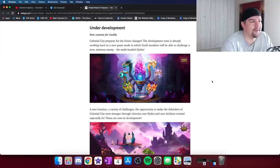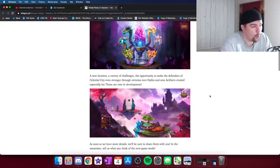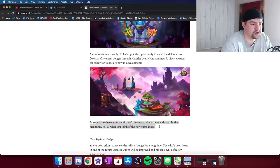Under development: Celestial City is getting future changes. Basically, the artifact system for titans isn't going to be the same artifact system as for Facebook and web — we don't know for certain. This image looks similar to the titan artifacts and totems layout on Facebook and web, but it's much different thematically — it's a lot darker, there's a castle, no totem summoning thing. There are some similar objects floating around. There's definitely going to be a vendor here. As soon as we have more details we'll share them.